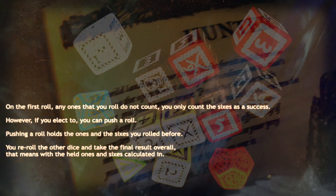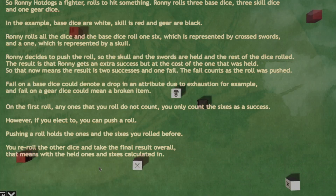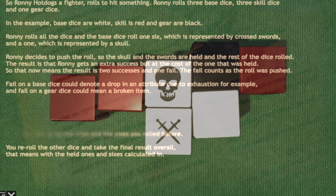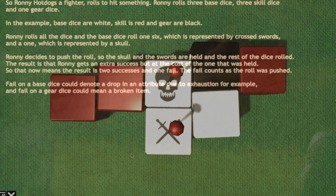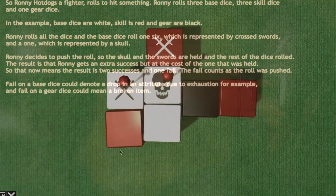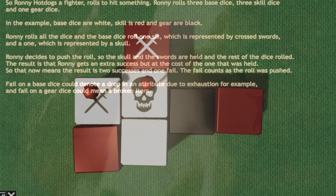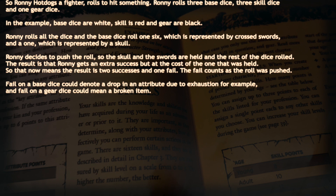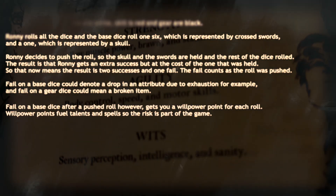You re-roll the other dice and take the final result overall, with the held 1s and 6s calculated in. For example, Ronnie — playing a fighter — rolls to hit something. Ronnie rolls 3 base dice (white), 3 skill dice (red) and 1 gear dice (black). The base dice roll a 6 (represented by crossed swords) and a 1 (represented by a skull). Ronnie decides to push the roll, so the skull and the swords are held and the rest re-rolled. The result is an extra success but at the cost of the held 1, giving 2 successes and 1 fail. A fail on a base dice could denote a drop in an attribute due to exhaustion, and a fail on a gear dice could mean a broken item. However, a fail on a base dice after a pushed roll earns you a willpower point for each roll. Willpower points fuel talents and spells, so the risk is part of the game.